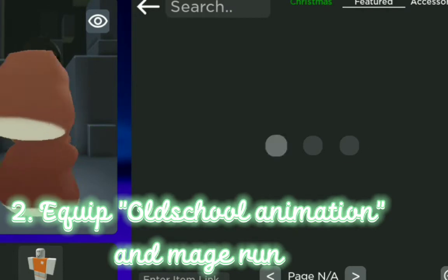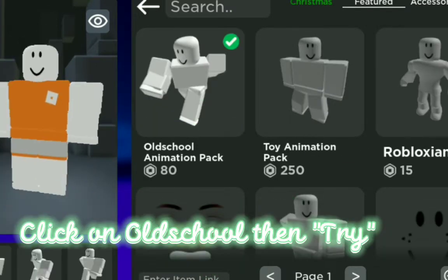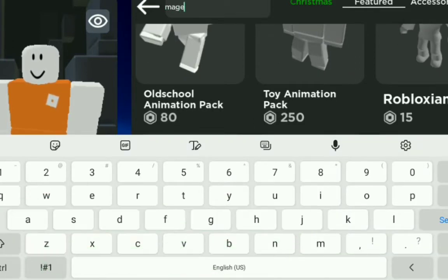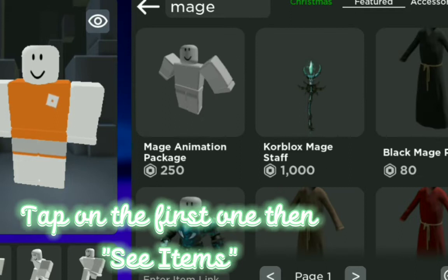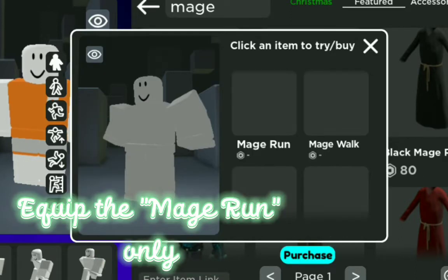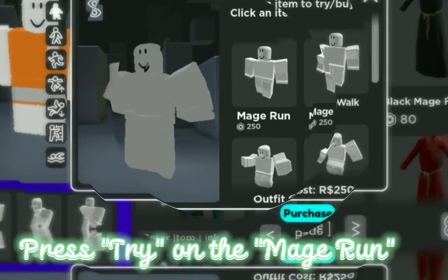Step 2. Equip old school animation in Mage Run. Click on old school then try. Press the search on top then search Mage. Tap on the first one then see items. Equip the Mage Run only. Press try on the Mage Run.